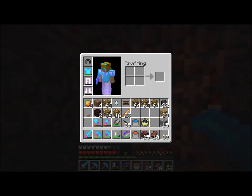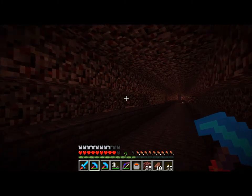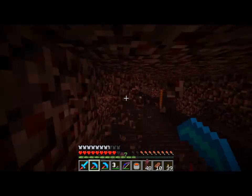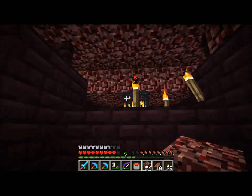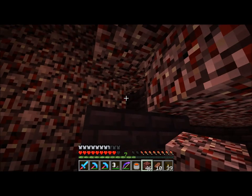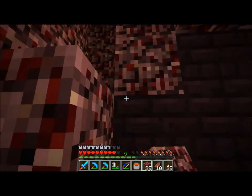I've enchanted several things. I'm actually wearing a protection four diamond chestplate, and I've got my silk touch pick. This is an additional efficiency four unbreaking pick because I wanted to leave my fortune one back in the house — just in case I died, I didn't want to have it here with me. I needed the silk touch one for the glowstone, so I couldn't really leave that home. But the fortune one I could definitely leave home — it does me no good in the nether.